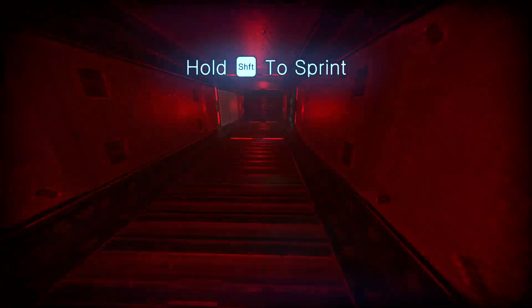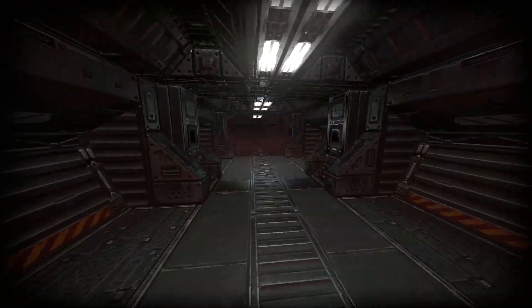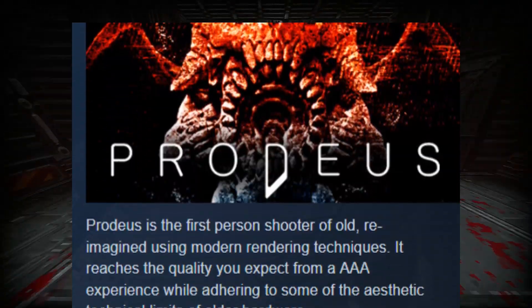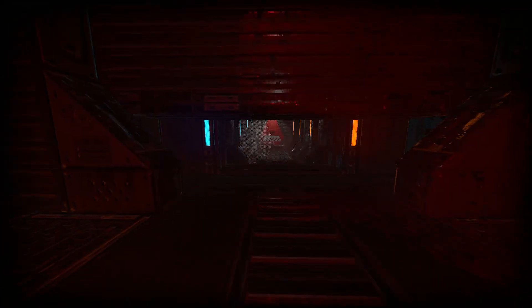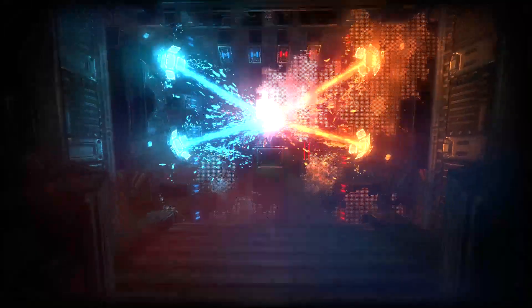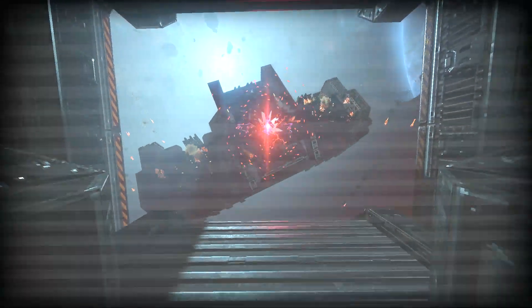Prodeus is the first-person shooter of old, reimagined using modern rendering techniques. It reaches the quality you expect from a AAA experience, while adhering to some aesthetic technical limits of older hardware — that's the Steam description. The game comes from Bounding Box Software and is published by Humble Games. From what I can find, Bounding Box Software is two guys on a mission, Mike and Jason, who wanted to mesh games like the original Doom, Quake, and a little Duke Nukem, and bring that to the modern era while keeping its retro feel.